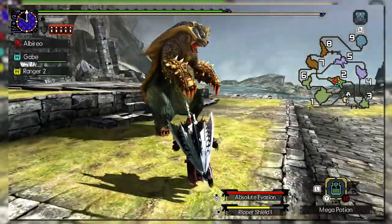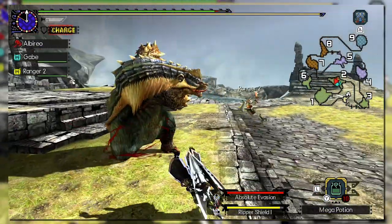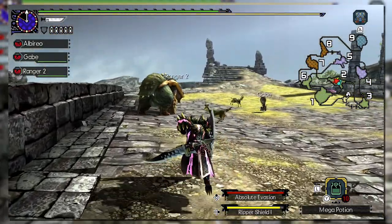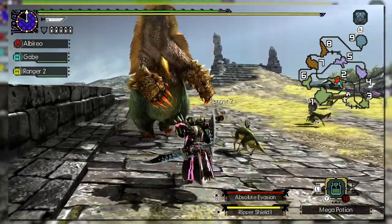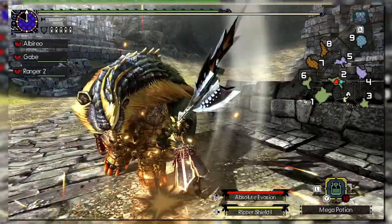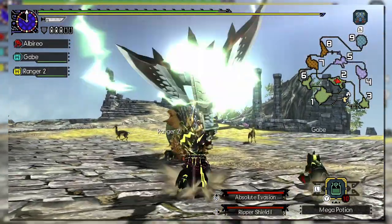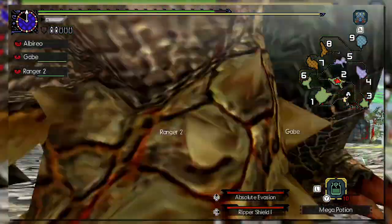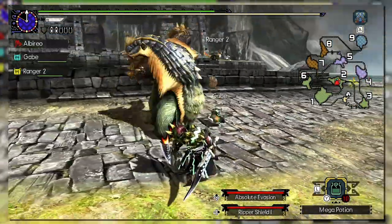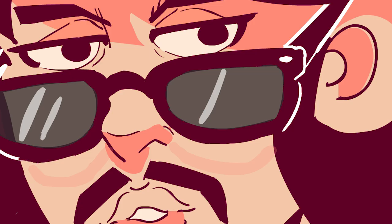Before discussing styles and arts, it's important to point out some minor mechanical changes to the charge blade from 4U to Generations: it's now possible to enter a yellow shield charge by pressing X plus A during a shield thrust instead of gaining red. You also don't enter the yellow state when running out of time like you did in 4U. However, this is weaker than your normal red shield charge and is almost never used. Quick Charge also no longer goes into SAED, with AED still being possible, but both AED and SAED received big nerfs. SAED was nerfed so much that it's relatively useless and almost never utilized in this game.